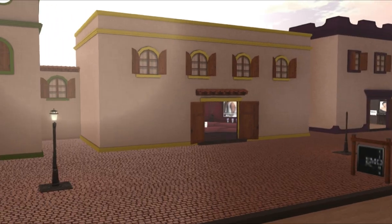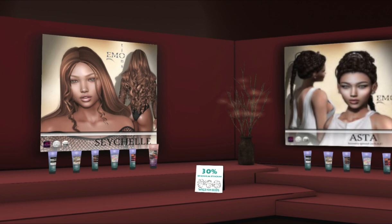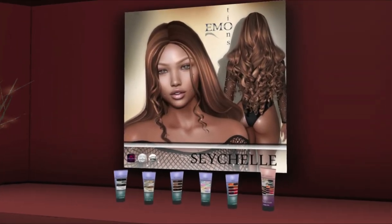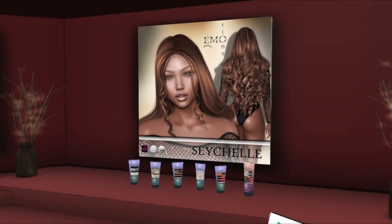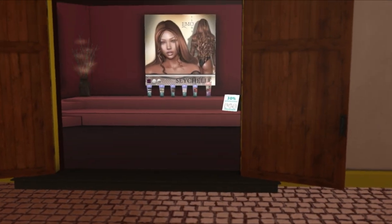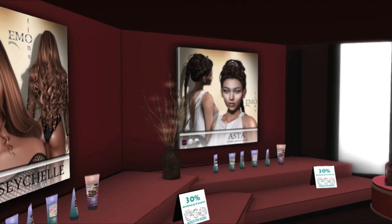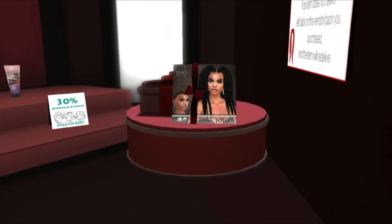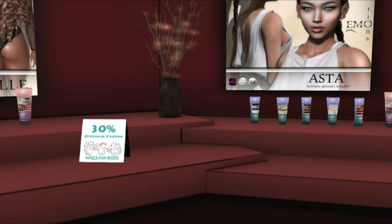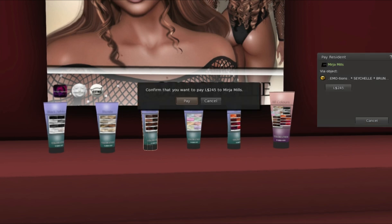Over here we have — I almost want you guys to do a guess which hair this is. We have Emotions. I haven't bought from them in a little while; it's really cool to see they're still thriving and doing well. And this hair is gorgeous. We have Kaya, which is 30%. Seychelle, which is 30% as well. And then over here we have Asta, which is also very pretty. Looks like they also have a group gift over here called Jojo. I want that Seychelle hair — I am not good with unique names whatsoever.